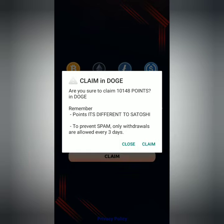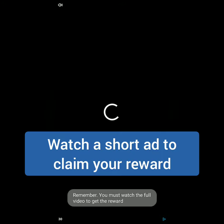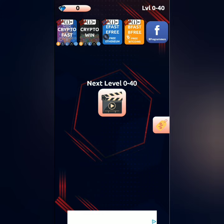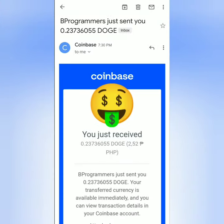I choose Dogecoin. You are only allowed to withdraw every three days and a Coinbase account is required. Watch a short ad to receive the reward and give a rating to Crypto Memo. I received my Dogecoin from the Crypto Memo game. Thank you for watching — like, share, and subscribe!